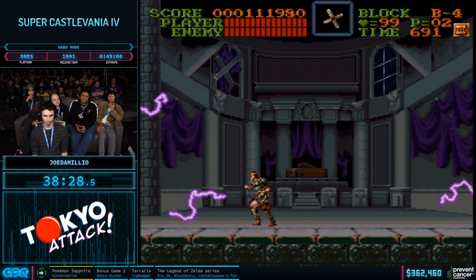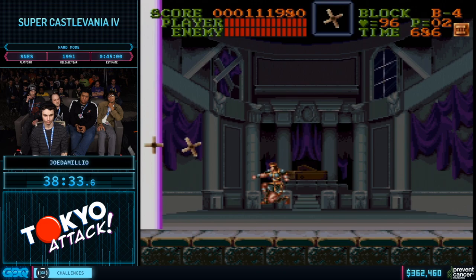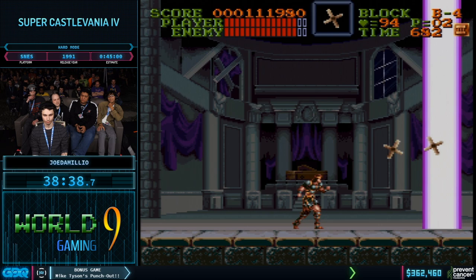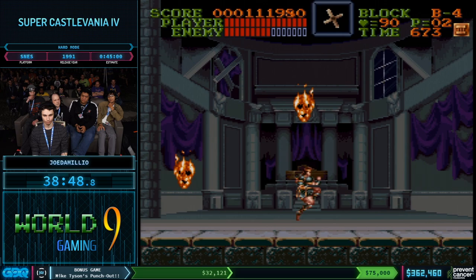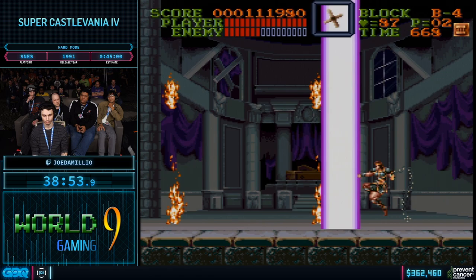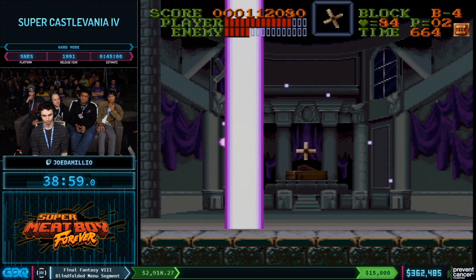I remember reading about that in Nintendo Power back in the day and having my mind blown. The idea on this fight is to preemptively throw crosses so that you can stack as many cross hits on Dracula in addition to your whip hits in the first cycle. There's some rough RNG as far as where Dracula is spawning — some positions are bad for the number of hits per cycle. Every fourth teleport, Dracula will spawn directly on top of you, so you can use that to manipulate his position.